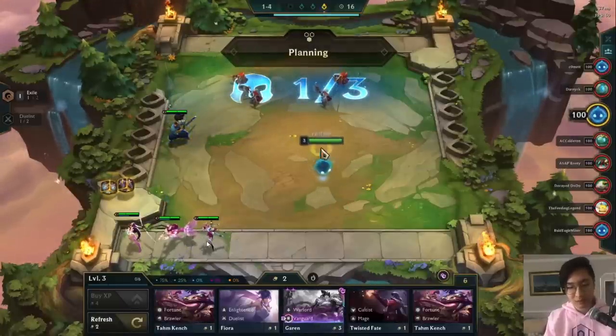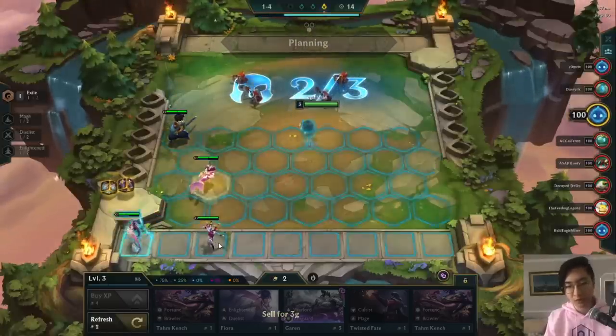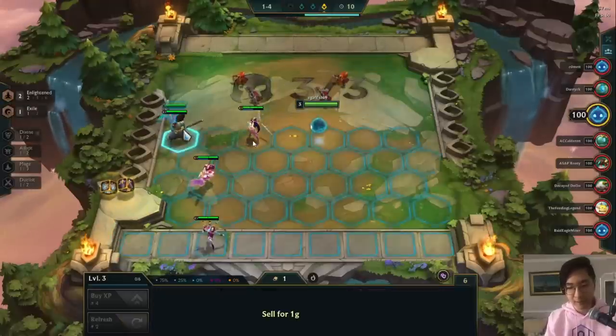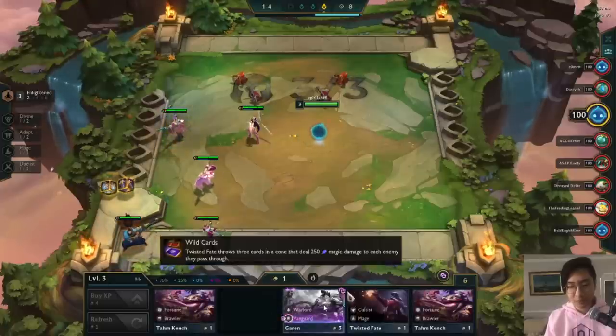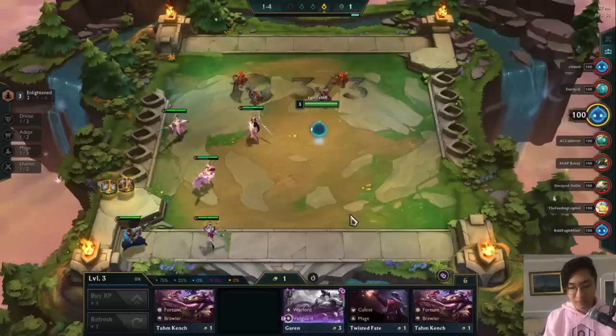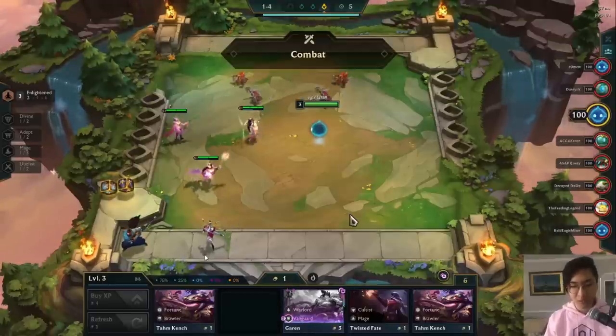Elise is pretty good if you want to go Cultist early game. Nami isn't really that useful but since we have the Aurelia we might as well play it for now. Whether you pick up Vanguard Garen depends on if you want to try to win in the early game — Vanguard Garen is pretty good, so in hindsight I definitely did want to pick this up.